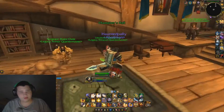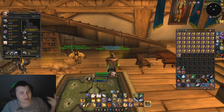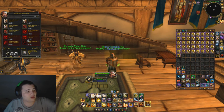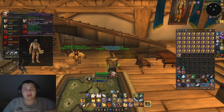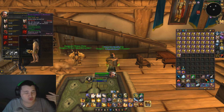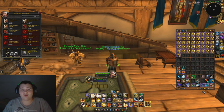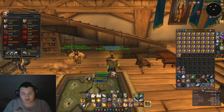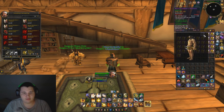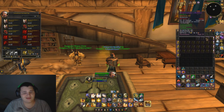Here in Stormwind is the easiest place. Go in here, talk to the vendor. Now, if you can use daggers you don't need to do what I'm about to do, but if you can't use daggers, go to All, go to the fourth page, and buy the Brutal Gladiator Mutilator. Buy them, wait two hours, and then you make profit. Right now we're at 159,870 gold. Let's start selling and see where we end up.